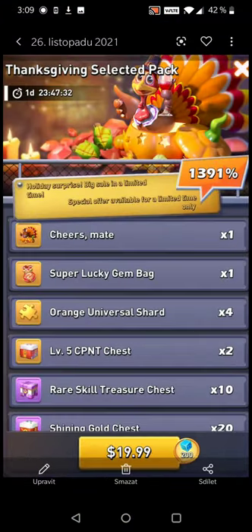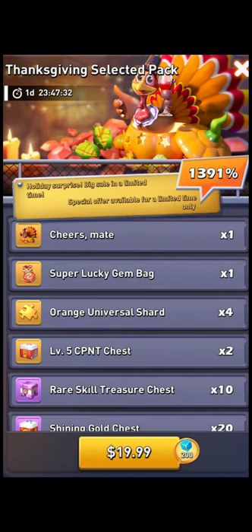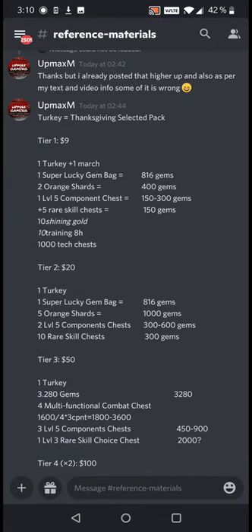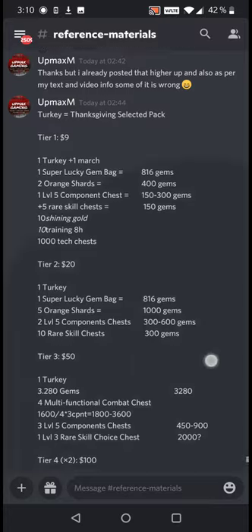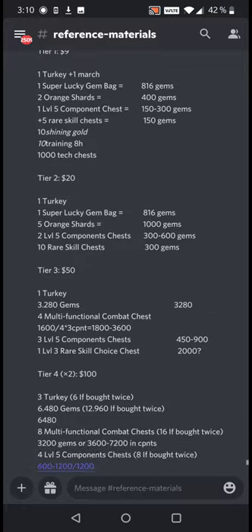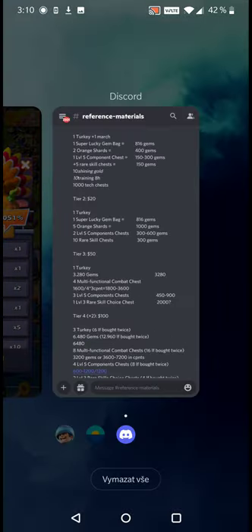The second offer is for $20 — you still only get one decoration, not two. There is still only one super lucky gem bag, but the other things are doubled: two shards, two component chests, and ten rare skill treasure chests. What that means is the value becomes a little bit worse, because the extra value is not actually 4,000 gems but only 3,000 gems and still only one turkey. So you can see that basically now you're paying a much worse ratio — not that great.